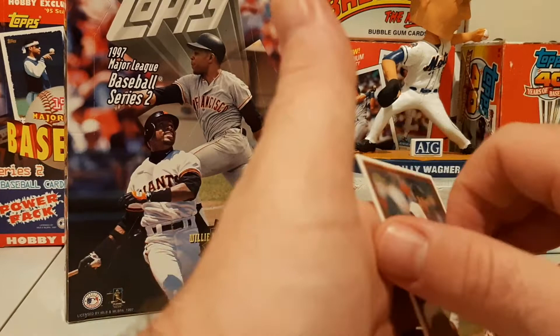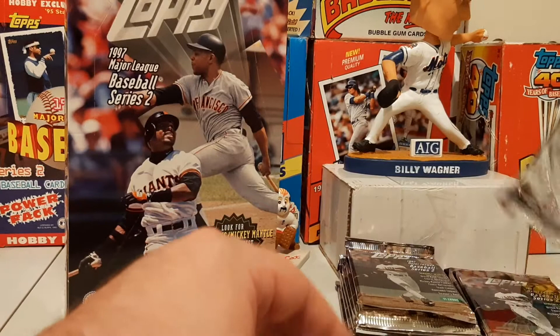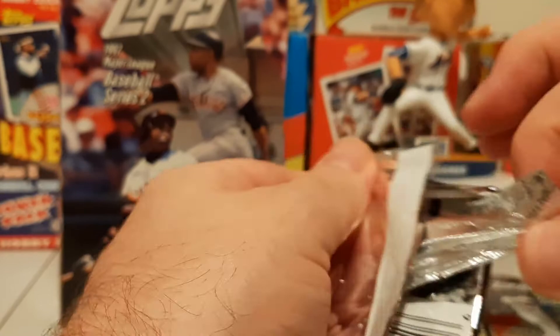Nomar, and behind Nomar is a Numbers Crunchers of Paul Molitor — shiny Season's Best. Now those were one in six, so which means we should have one more set of those coming up.